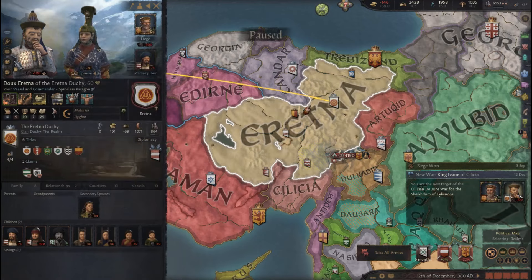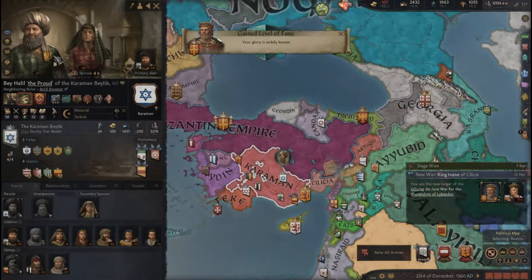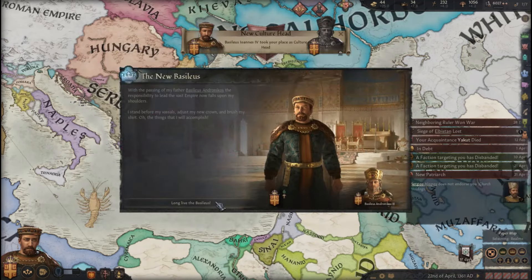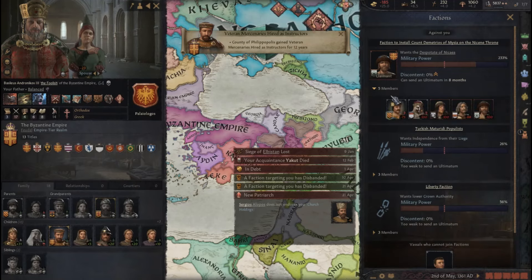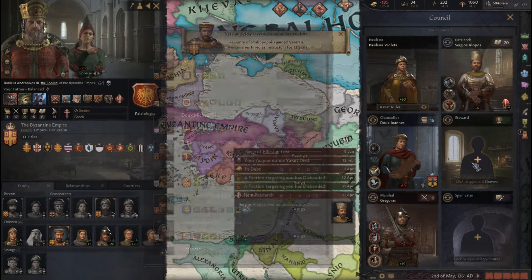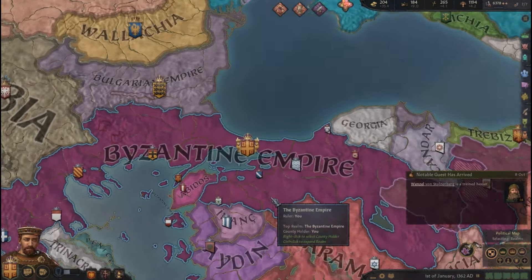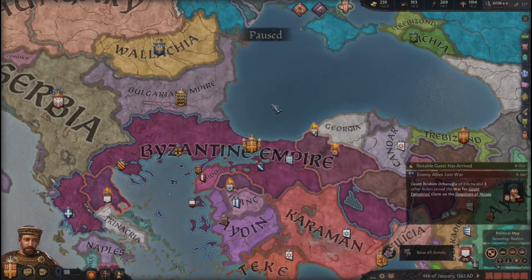So now I have another vassal who wants to rebel. I'm dead. I have a rebellion on my hands. I'm in debt, somehow. This is just terrible. So let's go kick ass.